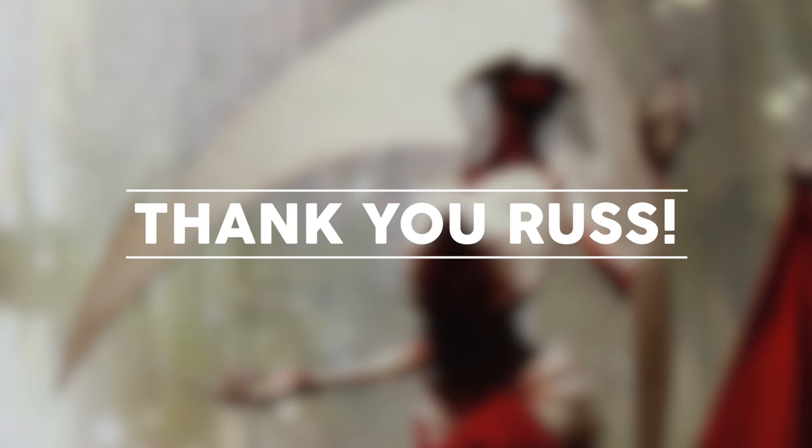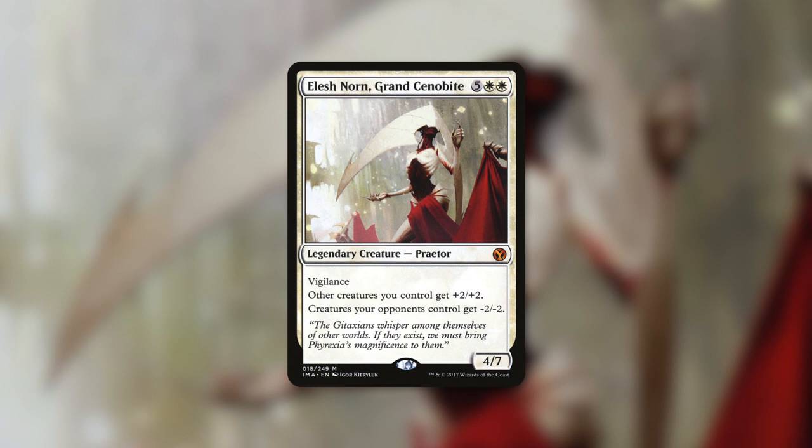Hey Mitch, this is Russ from Colorado Springs. With mono white being considered by many to be the worst mono color in the format, I'd like you to build around Elesh Norn with a focus on control.